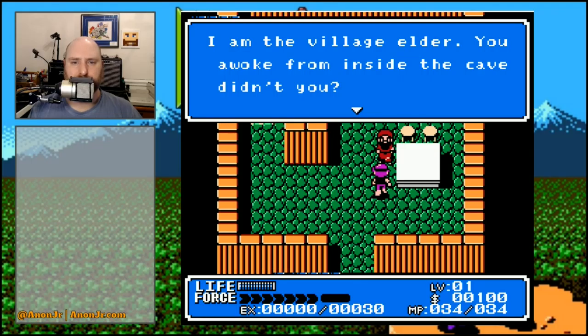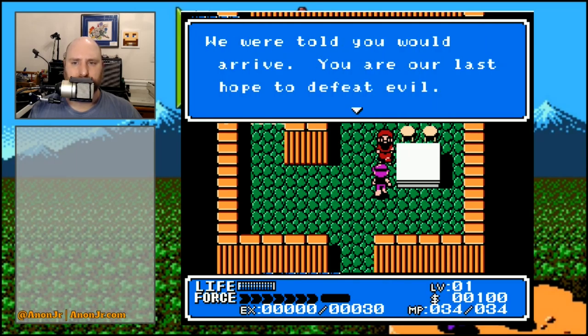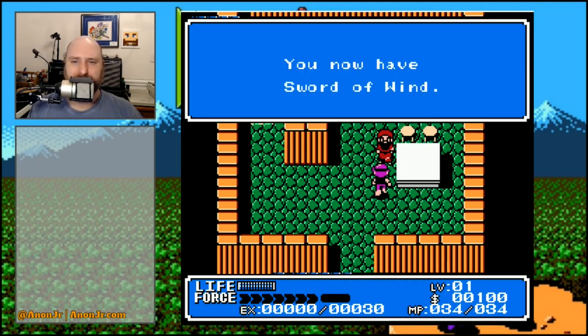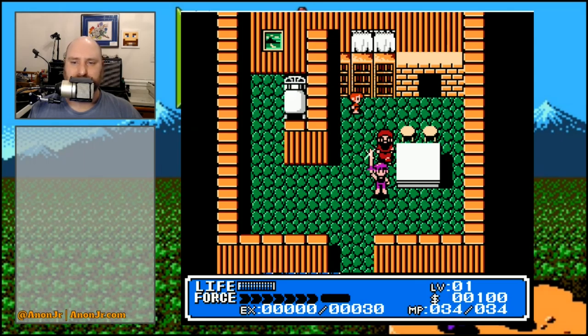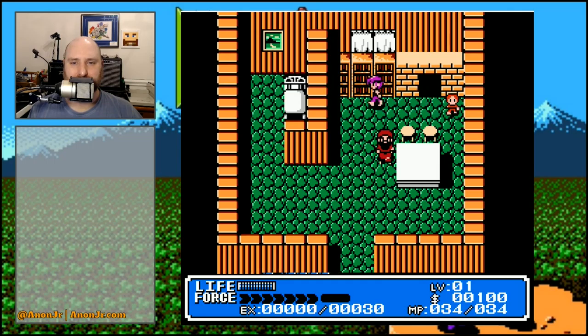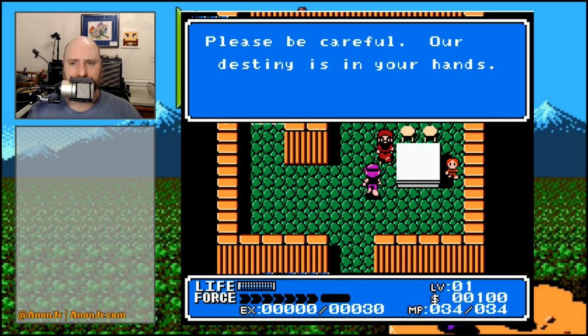'I'm the village elder. You awoke from inside the cave, didn't you? We were told you would arrive — you are our last hope to defeat evil. Receive this sword to protect you on your quest.' It's almost like they're trying to tell you it's dangerous to go alone. 'You now have the Sword of Wind.' Yeah, that's not riffing on the Zelda stuff at all, is it. 'There's an old windmill to the north, but I've never seen it working.' That, folks, is another hint. 'Please be careful — our destiny is in your hands.' We are so screwed.